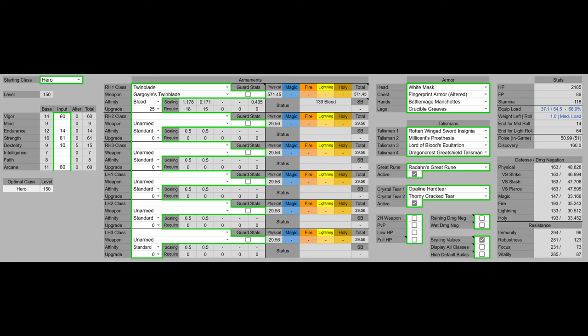For weapons, we're going to be using the Gargoyle's Twinblade as that has the highest DPS. For the armor, we have the White Mask, Fingerprint Armor Altered, Battlemage Gauntlets, and Crucible Greaves. For the Talismans, we have Rotten Winged Sword Insignia, Millicent's Prosthesis, Lord of Blood's Exaltation, and Dragoncrest Great Shield Talisman. Rotten Winged Sword Insignia and Millicent's Prosthesis will give us stacking damage buffs. The Lord of Blood's Exaltation and the White Mask will boost our damage when bleed is procced nearby. The Dragoncrest Great Shield Talisman is going to increase our damage negation. For the Great Rune, we have Godrick's Great Rune because that is the best Great Rune for PvE. And for the Crystal Tear, we have Opaline Hardtear and Thorny Cracked Tear — the Opaline Hardtear provides more damage negation, and the Thorny Cracked Tear provides stacking damage buffs.